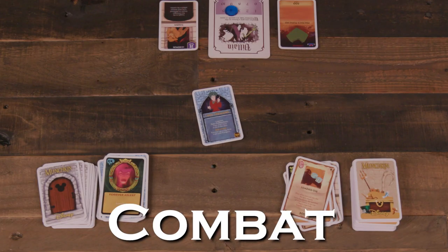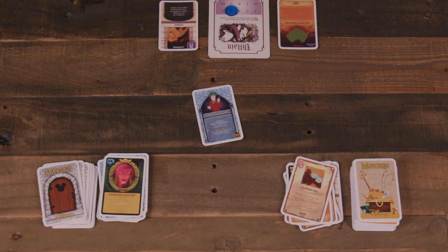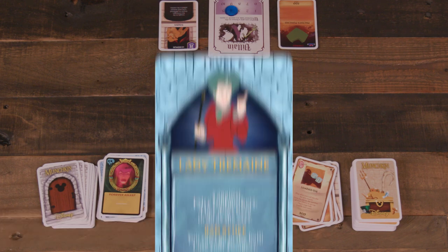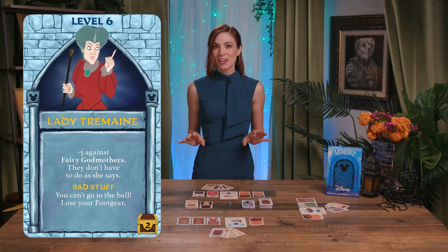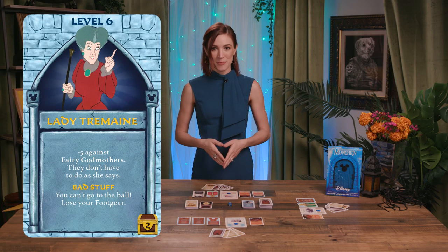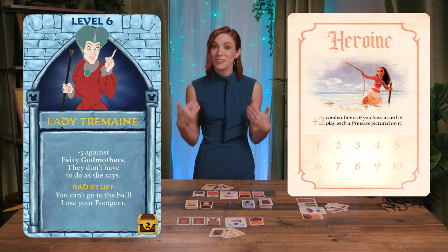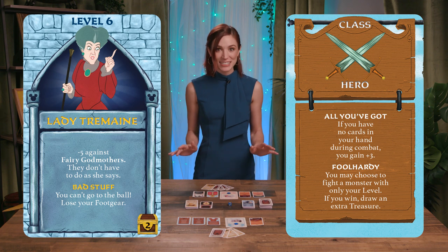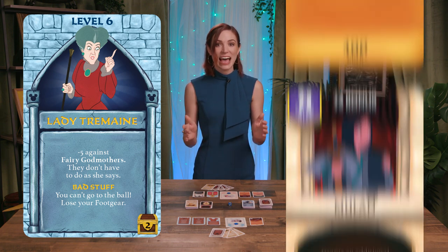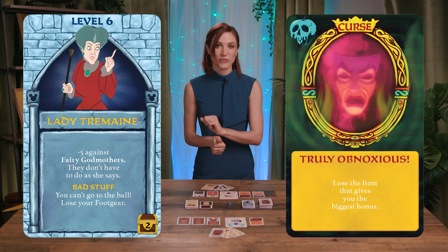Gameplay continues until one player reaches level 10 to win the game. Here are a few important game concepts to understand. Combat: to resolve a fight, players compare the monster's combat strength with their own combat strength. However, many cards and abilities can alter these numbers. A player's combat strength is their level, plus any bonuses from class abilities, items, allies, or penalties from curses.